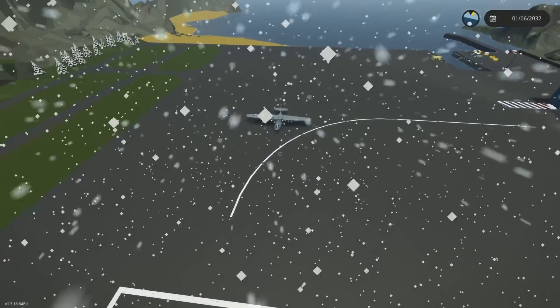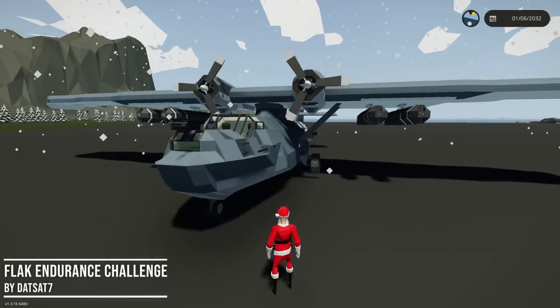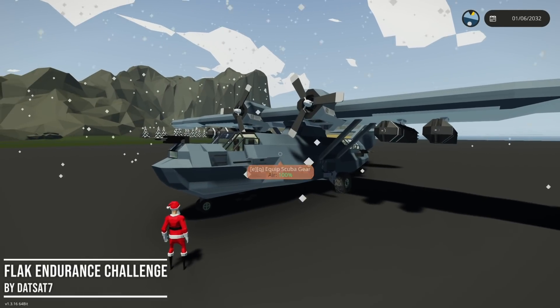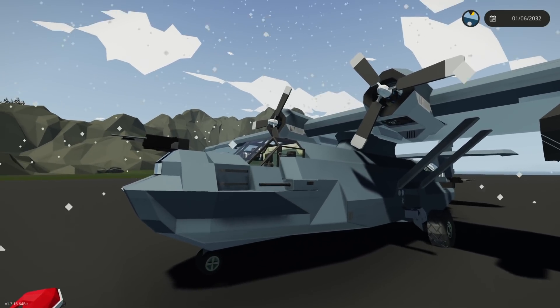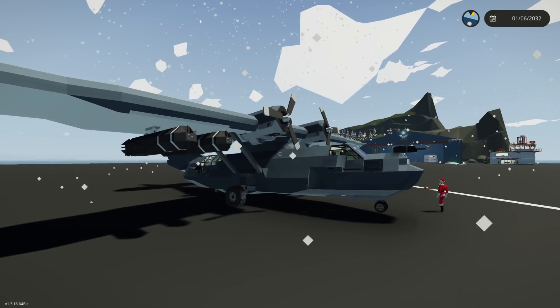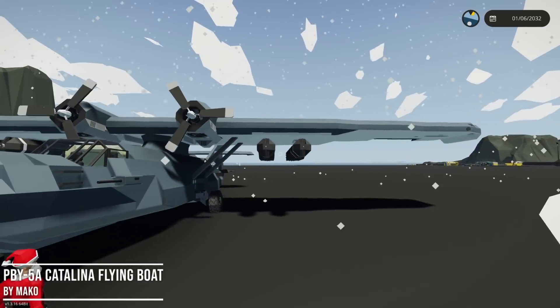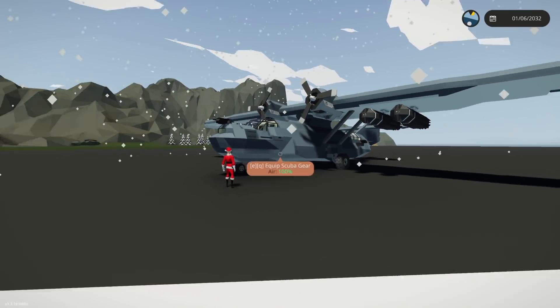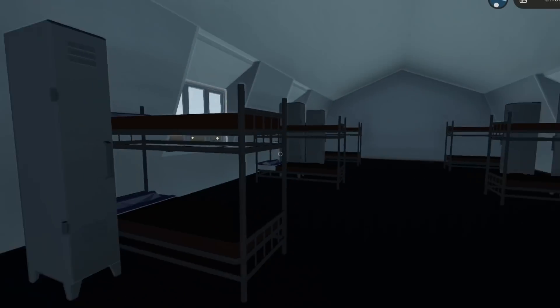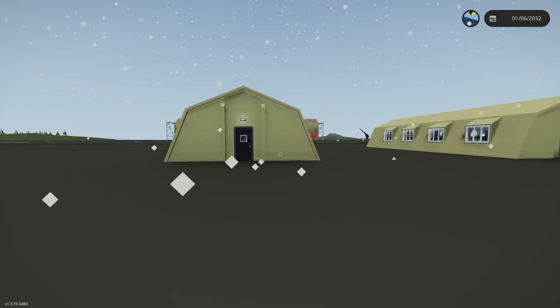Hello YouTube, Moto Gaming here, and today we are back with the Flak Endurance Challenge. If you don't know what that is, you essentially fly over the military island and try not to die. Today we're doing it in this sweet little Catalina plane — it's actually got some bombs, so we might be able to take out the flak guns, which would be absolutely awesome. Let's go look at the island.